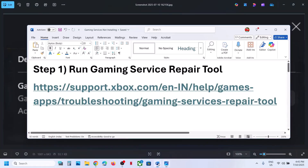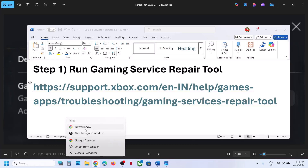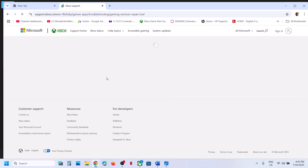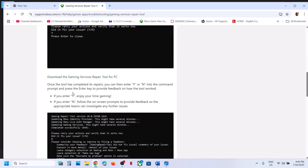The first step is to run the Gaming Services Repair Tool. Copy the link provided in the video description and open it in a browser. It will take you to the Microsoft website. Scroll down and you will see a downloadable version — click on it, then scroll down and click on 'Download the Gaming Services Repair Tool for PC'.